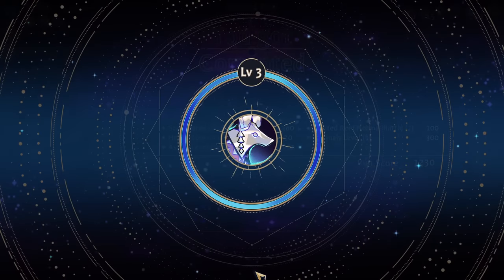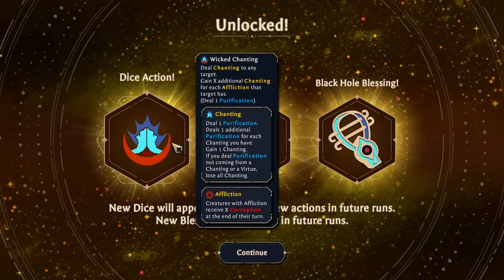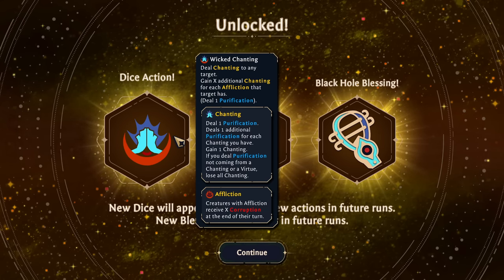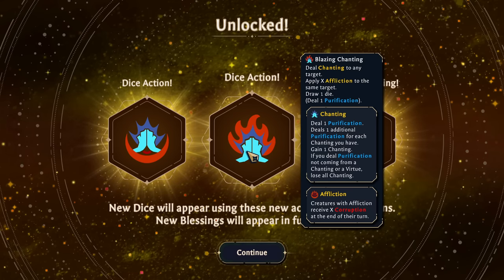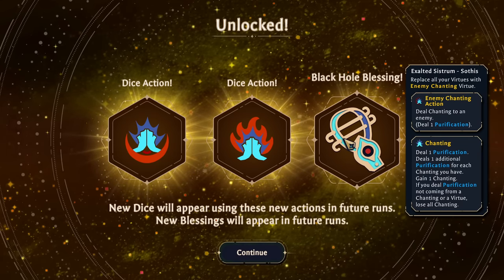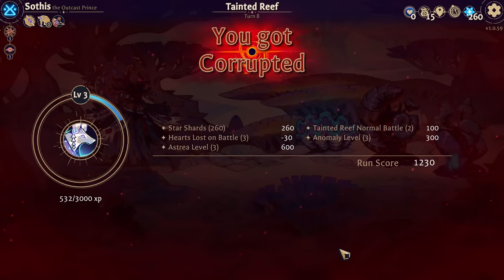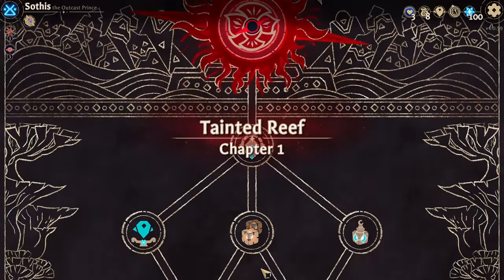You've reached Sothis's level 3. It has created two more chanting actions: Wicked Chanting — deal chanting to any target, gain X additional chanting for each affliction the target has. Blazing Chanting — deal chanting to any target, apply X affliction to the same target, draw a die. And the Black Hole blessing: replace your virtues with enemy chanting instead. Alright, let's try and do a chanting build — that's what I want, that's all I've ever wanted.